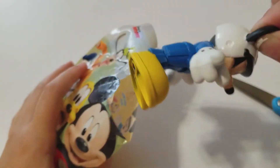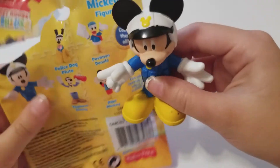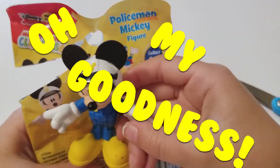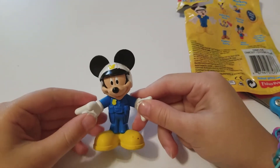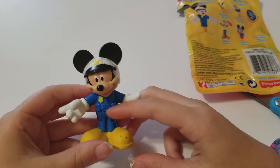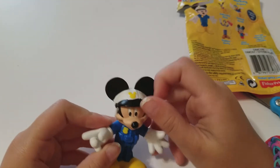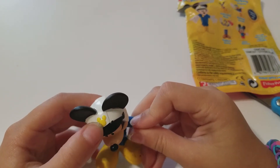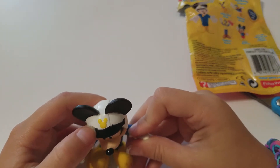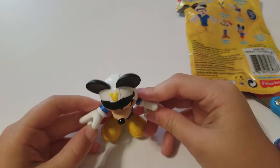Okay, let's see who we get — whoa! Oh my goodness, we just got the Mickey policeman on our first try! No way! He looks so cool. He has blue policeman clothes on with a golden badge, yellow shoes, big black ears, and a white helmet with a golden Mickey Mouse face on it. He is really cool!